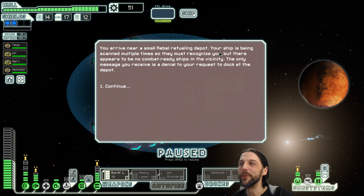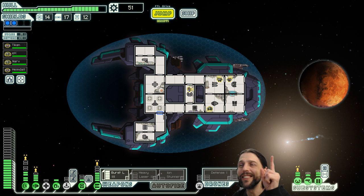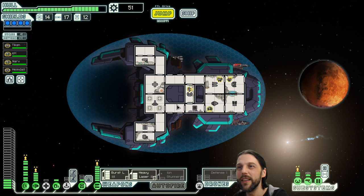You arrive near a small rebel refueling depot. Your ship is being scanned multiple times — they must recognize you — but there appears to be no combat-ready ships in the vicinity. The only message you receive is a denial to your request to talk at the depot. Let's investigate — oh, I can't. Possible traders here.